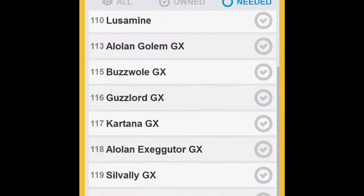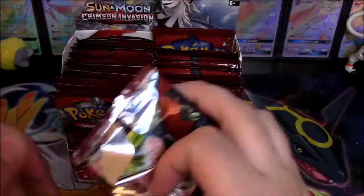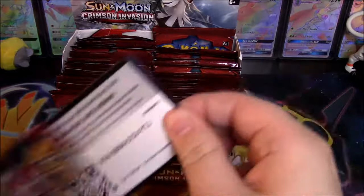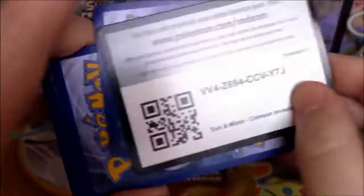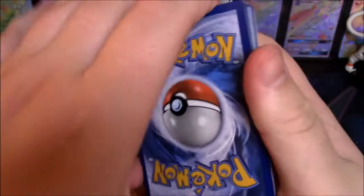On screen right now I'm gonna show you a list of cards that I still need from the set, and those are the cards I'm aiming to get. All right, here is your code — hopefully you paused it in time. If you didn't, I'm very sorry, you'll never see that code again.